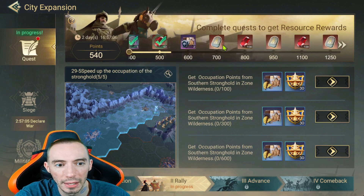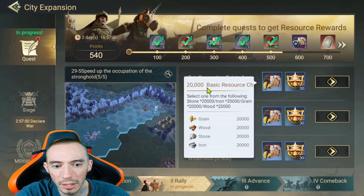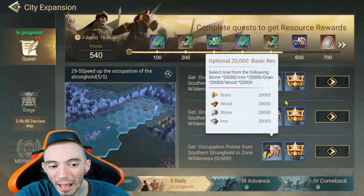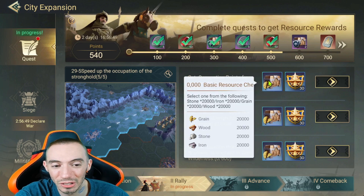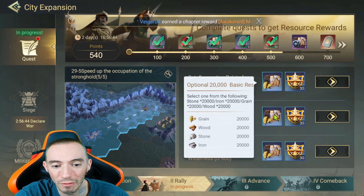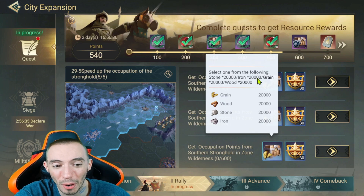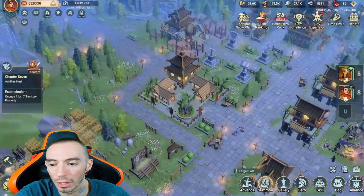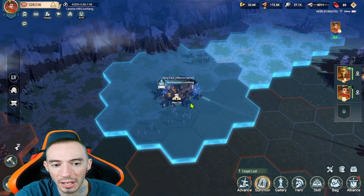The quest is to get occupation points from controlling the southern stronghold in Zone Wilderness. You'll get points, and once you hit certain increments you get additional rewards. You also get basic resource chests, which are really important — you may seem to have a lot of resources now, but at higher building levels you'll need tons of resources and you'll regret not participating. Go to the sandbox overview to see us controlling the territory.